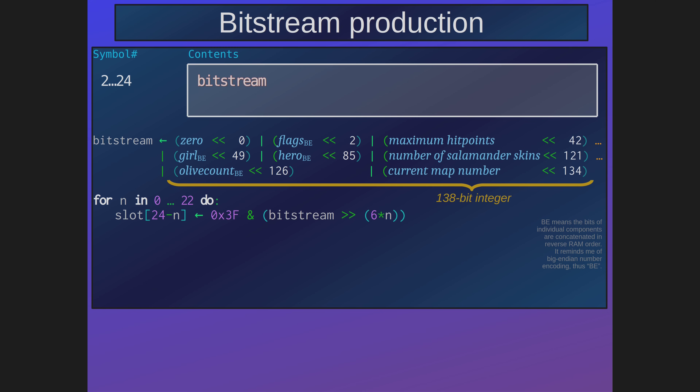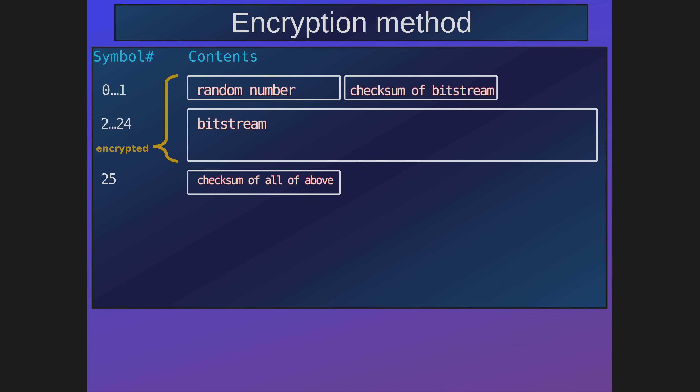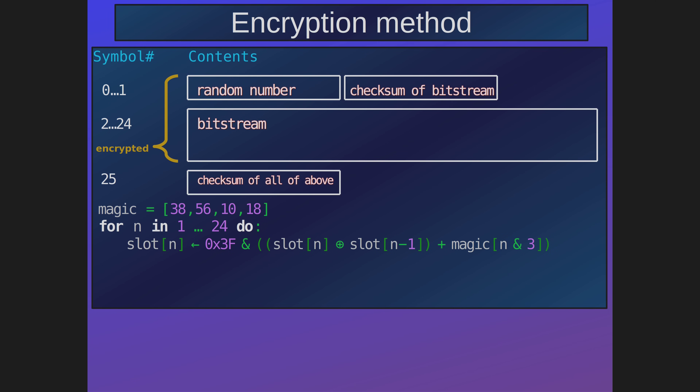Here is pseudocode for how the bitstream is essentially constructed. First, we make a 138-bit integer by concatenating all the data items. Then this 138-bit integer is saved into the password slots in units of 6 bits. Since not many programming languages deal with 138-bit integers, here is another version of the bitstream-constructing algorithm that works in units of 1 bit, just like the game does — it's really surprisingly simple. Now the encryption method: once all but the final slot have been populated, the game encrypts the first 25 slots in three steps. First, all slots are XORed with the preceding slot's value. Then a magic value is added to each slot — there are four magic values and the loop cycles between these four. Finally, each slot is ANDed with 63 to keep only the six lowest bits.